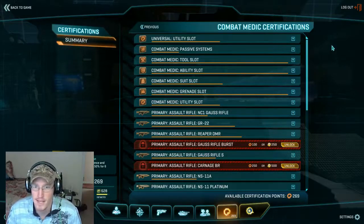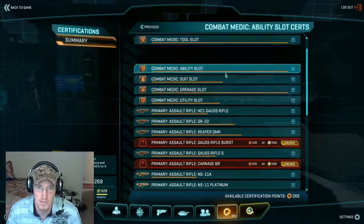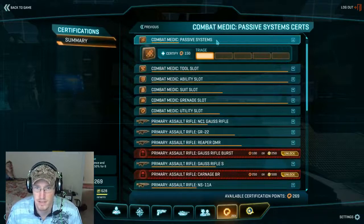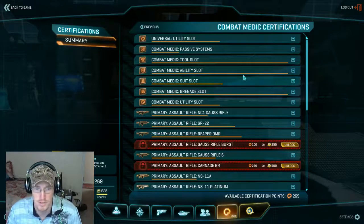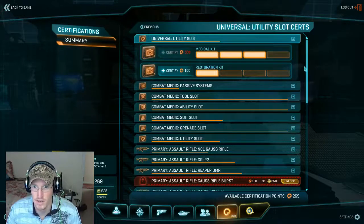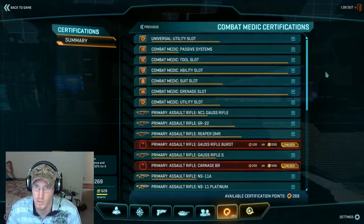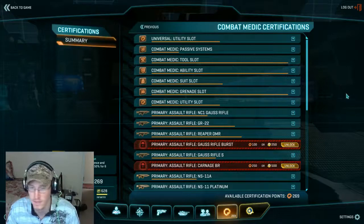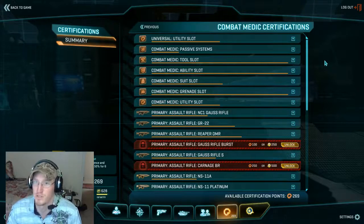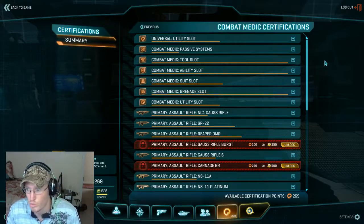To start off with medic, your biggest two certifications that you're going to want to get are obviously medic tool and ability slot. Passive system is kind of meh — I have one point in it just because I had the extra certs. You don't have to worry about utility slot unless you're going for super survival mode, which I've done a couple of times when I'm soloing in 5v2 or 5v1 situations, like solo defending a biolab versus a squad. It allows me enough healing to go from point to point and keep them off until more people arrive.